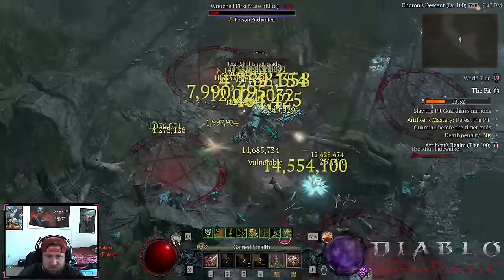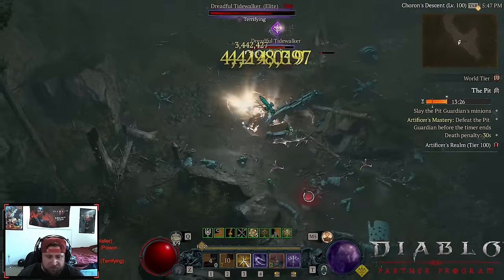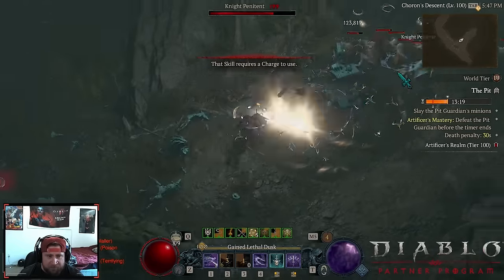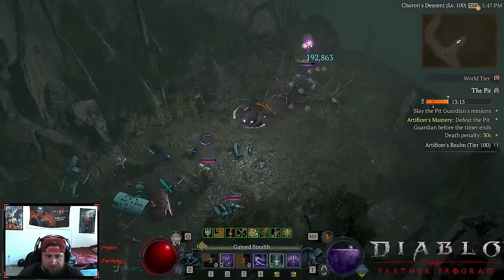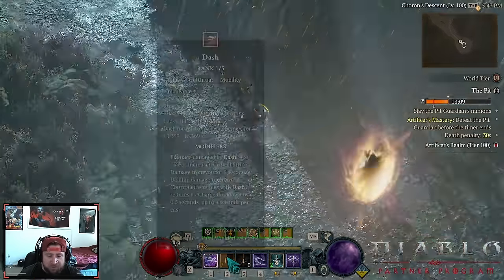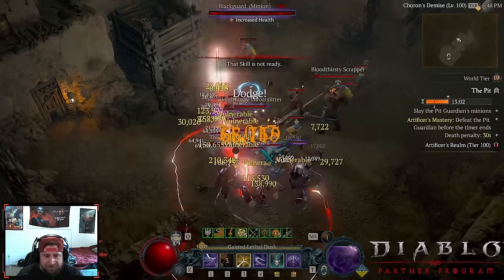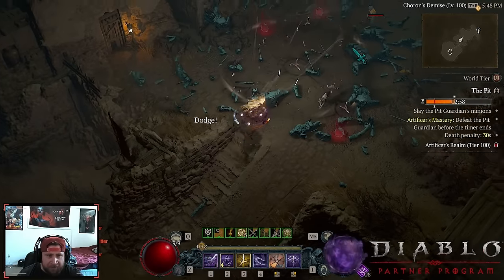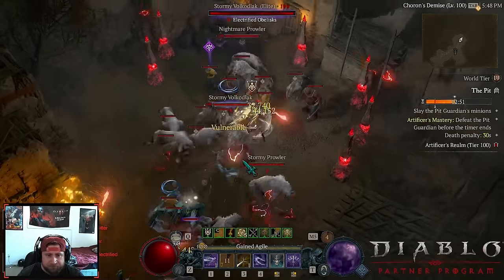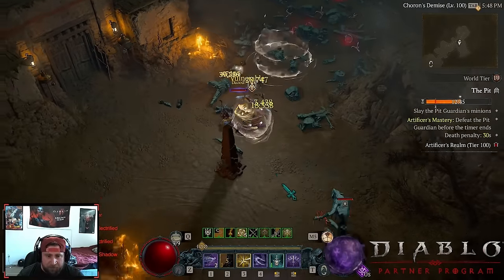You want to make sure everything is shadow imbued, then you're dropping grenades and keeping your evades up. The build deals a lot of damage and is pretty fun. We're in here like swimwear — we pretty much never run out of Shadow Imbued. Only use Flurry to apply the shadow, then after that just dash through and everything should die.